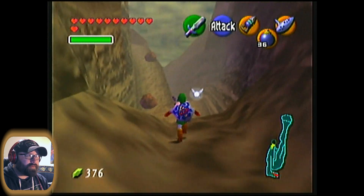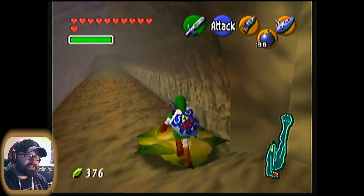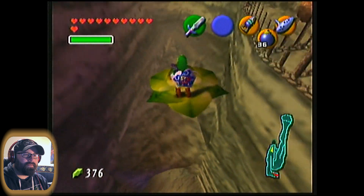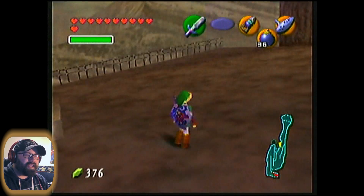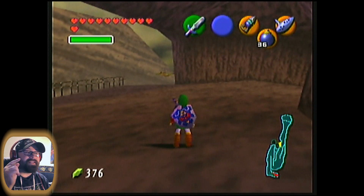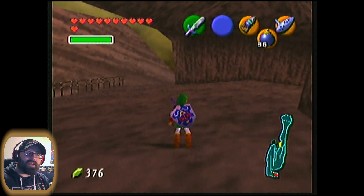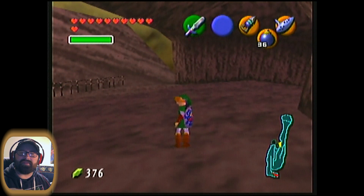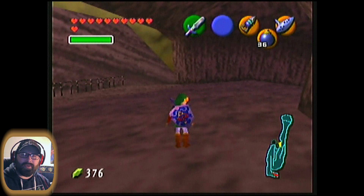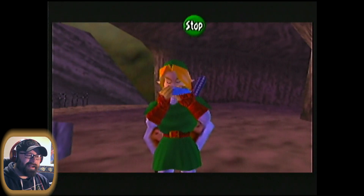We'll drop down again and use the leaf again — first we've got to wait for it to return. We can use this to quickly get up to the entrance of Goron City. And actually, if we ride it even longer, it would take us even further up the mountain, right to the precipice of the footpath to the top. You may recall last time there were flaming boulders falling in that area because the mountain is basically in a constant state of eruption.